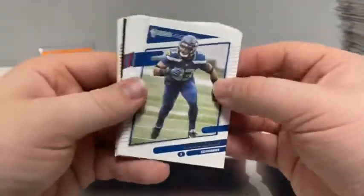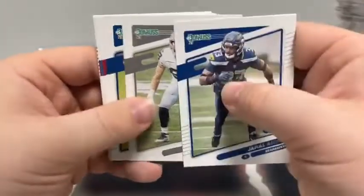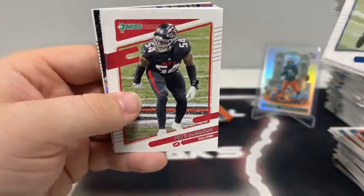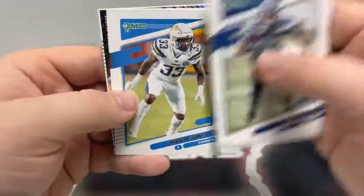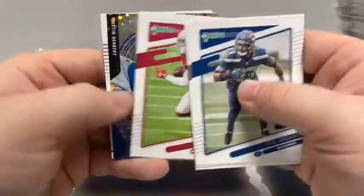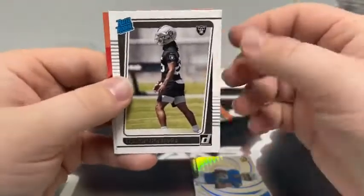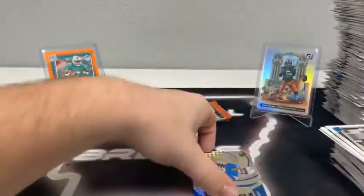This pack: Jamal Adams, Max Crosby, Russell Wilson to Seattle, Foyesade Oluokun, Derwin James Jr., Christian Kirk. How about a Vortex of Justin Herbert! And a rated rookie of Trevon Moehrig for the Las Vegas Raiders.